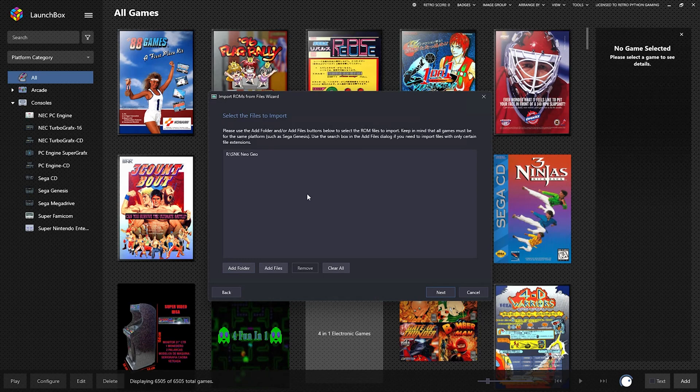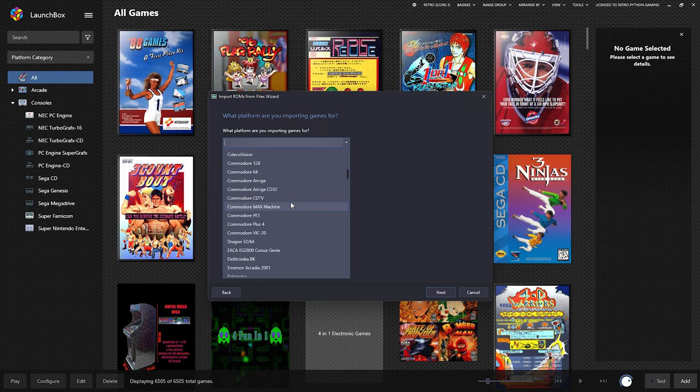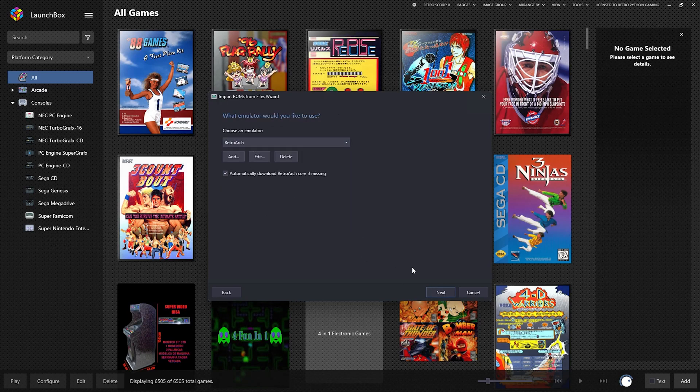SNK Neo Geo. It doesn't know the platform, so we're going to tell it. Neo Geo had two different models: the AES, which is the home-based version, and the MVS, which is essentially the home-based version but in the arcade. So I'm just going to select AES. It's going to download the core via RetroArch. LaunchBox defaults you with FB Alpha, which is an older core. We're going to use the newer core, FB Neo. And we're going to use something else for the CD, but we'll get to that later.